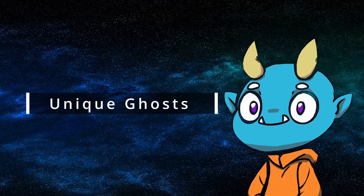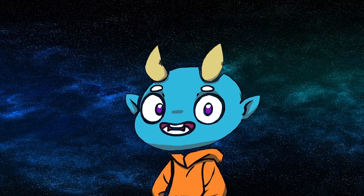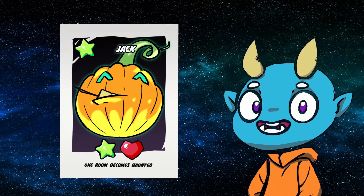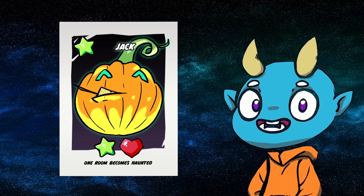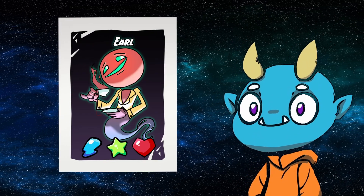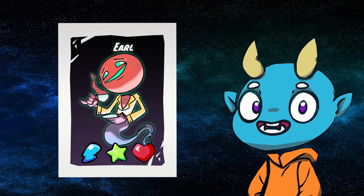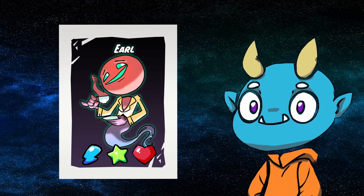Next, let's talk about unique ghosts. These ghosts use their ability when drawn, before being put in play. For example, when Jack is drawn, a room is automatically haunted. Earl doesn't have any abilities, but he's still pretty unique, having no ghost type and needing one of each fear.